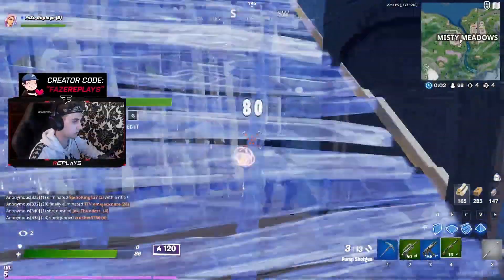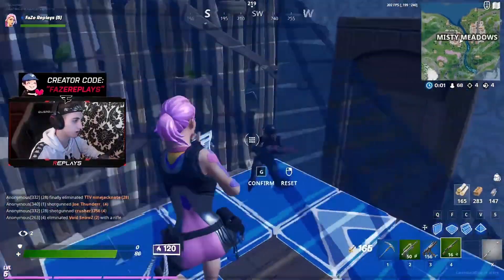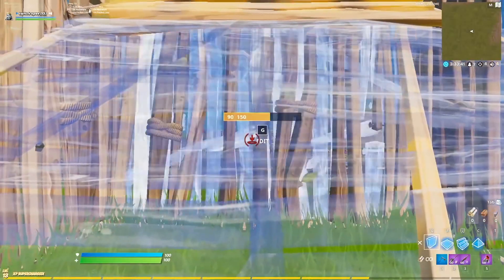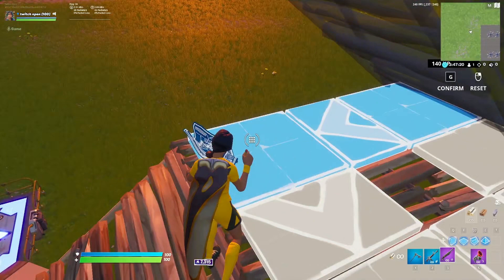So after pulling off the phase for a free shot, you can simply edit for the kill like we saw replays do. Or if the build breaks, you can just instantly reply with a second shot for the kill. And that's it for this quick tip strategy.